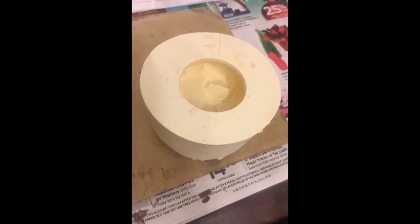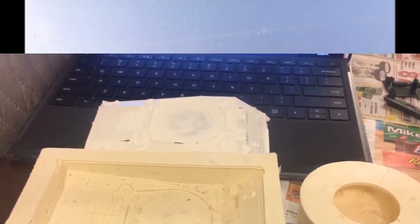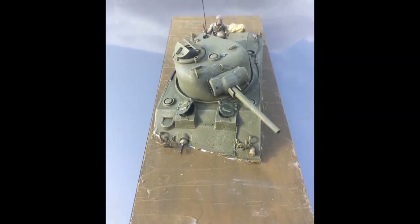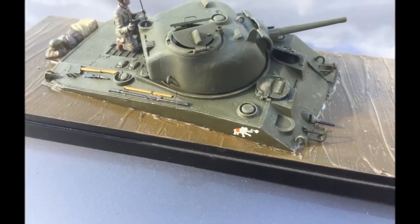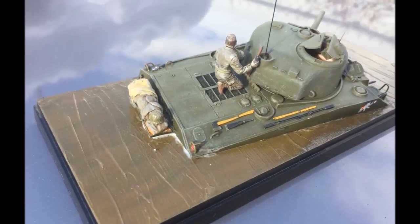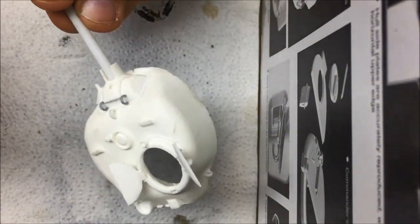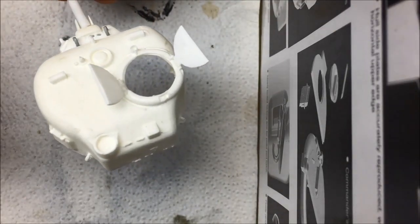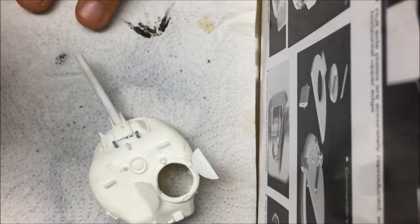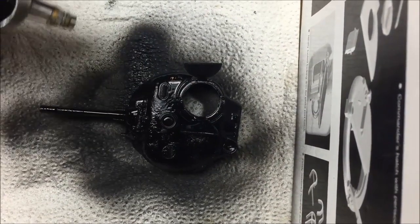What really caused me to make these molds was I wanted to do the submerged Sherman from Tarawa, and the resin kit from Verlinden is just impossible to come by anymore — and if you can find it, it's very expensive. So I made the molds, did a partial pour, and as you can see, this is how my Tarawa Sherman turned out. You can see on the mantlet it's the early style. Now I'm going to give it a quick coat of primer black. Here it is completely covered with Mission Models black primer.